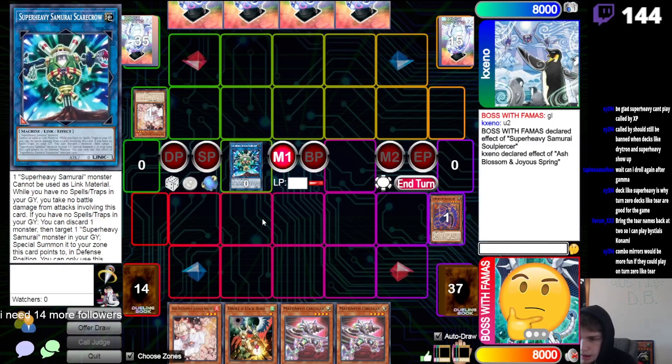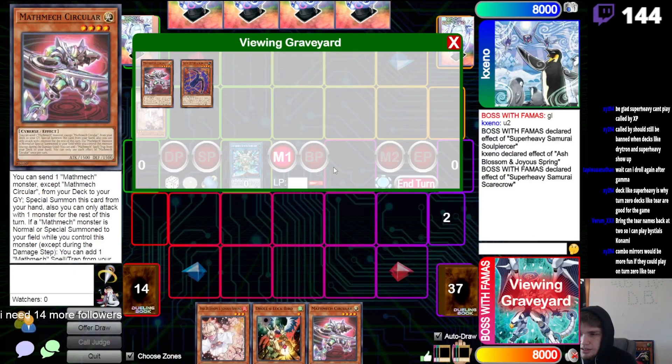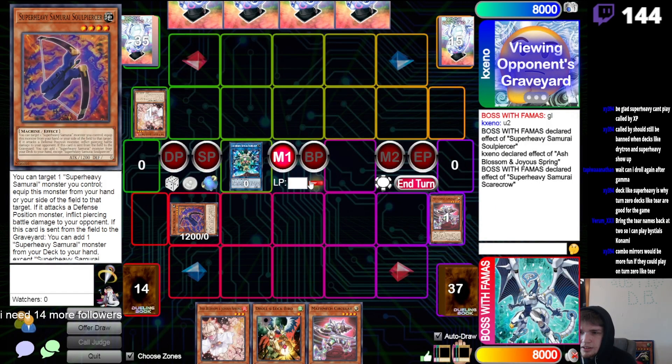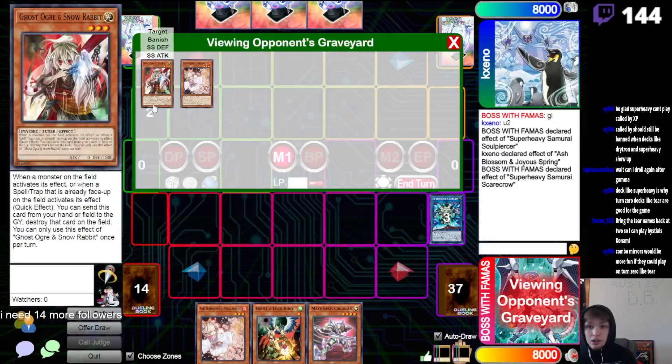I could go Scarecrow combo or I could go Circular. I guess I have to go Scarecrow, so I'm just gonna discard Circular — which feels wild — because now they pretty much know I have Circular in hand. Why would someone discard Circular if they didn't have one?